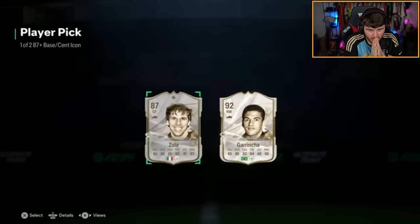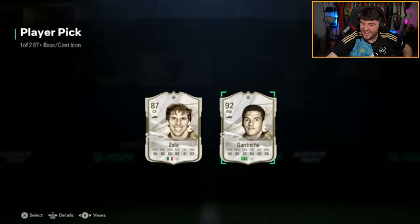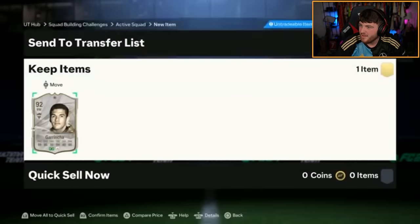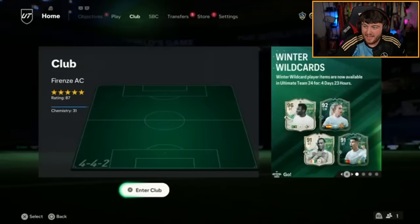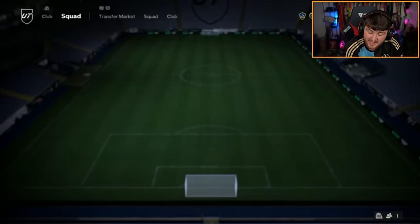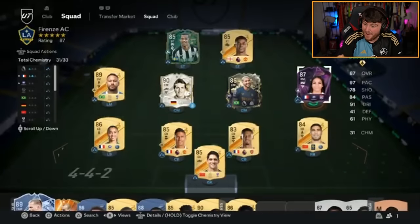All right, my boy Hot Paps's Icon pick next. Oh, Garrincha! Let's go, man! Surely that's the most expensive one so far, right? I'm pretty sure Garrincha's worth more than Ashley Cole. I might be wrong. I'm really bad with the Icon market. He's actually worth almost the exact same - they're both worth about 760. So he's pretty much on par. That's still not bad. We'll happily take Garrincha. That's very good, actually.